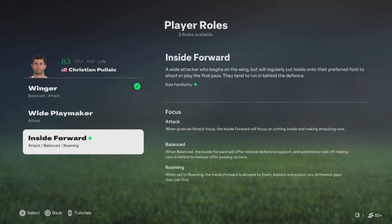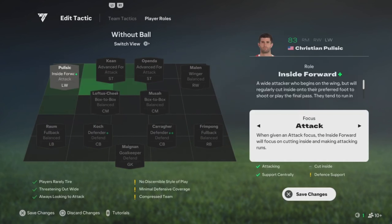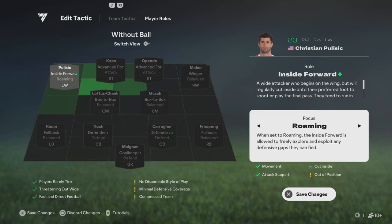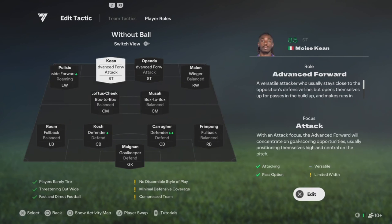For your left wing, you can play him on the plus for inside forward, but if you don't like the AI movement for that you could play winger. It also depends on work rates — if he has high attacking but low defensive work rates, try raumdeuter on him so he goes into the spaces you see on the green spots.